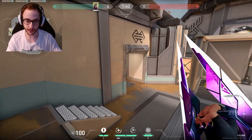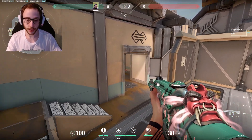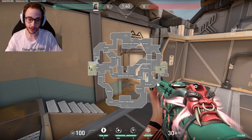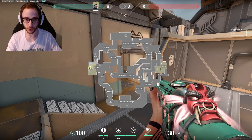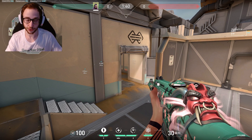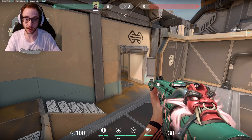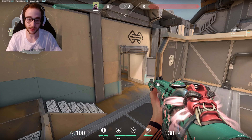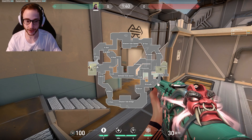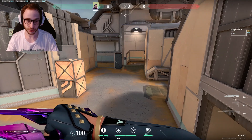I would highly recommend trying out this spot. These spots are more useful if you've already tried playing aggressive as a duelist and it just doesn't work. You're trying to pick, going for plays, and it's just really not worked after one or two attempts. You can try changing something — go door the next time or ask a teammate to bait for you. But if that's not working, that's where you come to these spots because they're more passive and on site. You don't want to always be playing on site as a duelist, so keep that in mind.